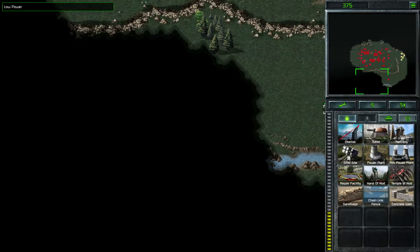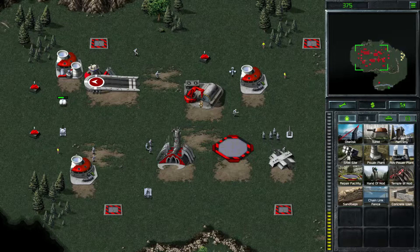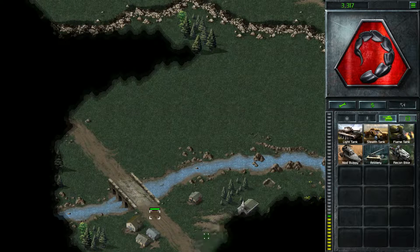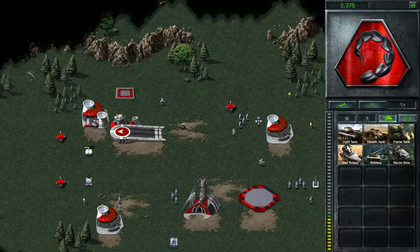Let's keep going down to the south next. I'm going to sell off this — I don't need a radar — and sell off that too. Let's move down here and into the civilian village where we can target this church and start grabbing some cash that way.